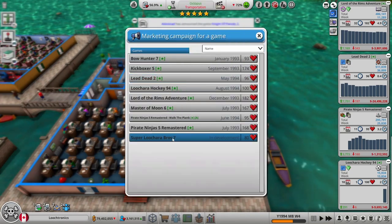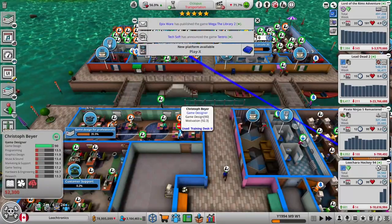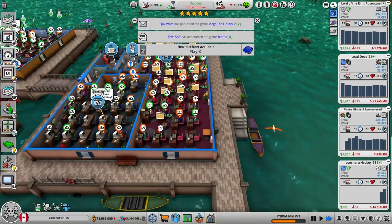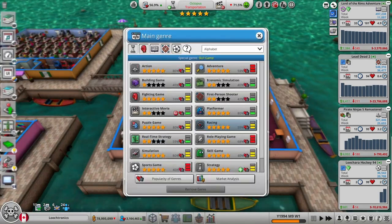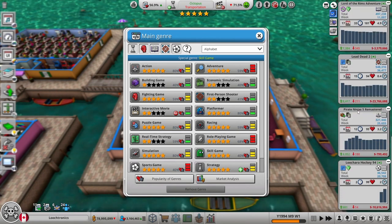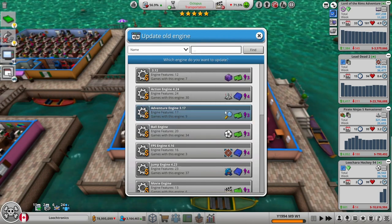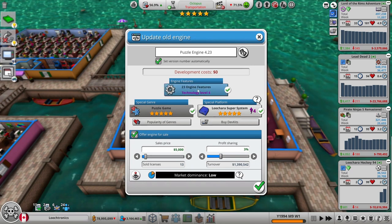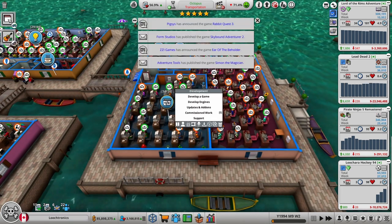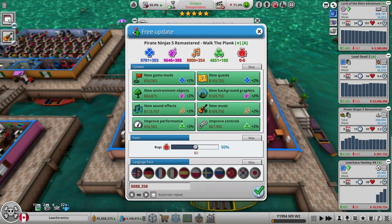We just need to do one marketing campaign for Super Lucera Bros 7 to get it to 100 hype. I could have done a demo and then an overhype, but this works as well. There's a game designer who is fully trained — let's train them in programming as well. New platform to play on. So what type of game am I going to make next? Puzzle? Yeah, let's do a puzzle game next. But it's only going to be tech level 3... actually, the puzzle engine already has tech 4 stuff, so we might as well make a tech 4 puzzle game.